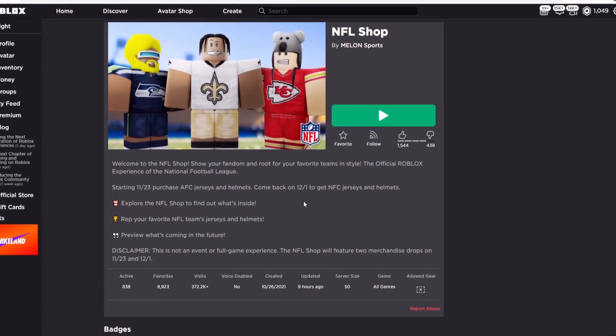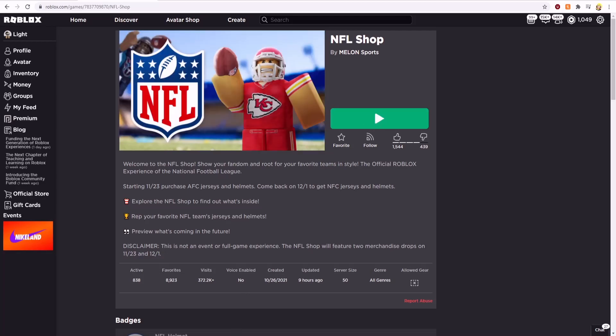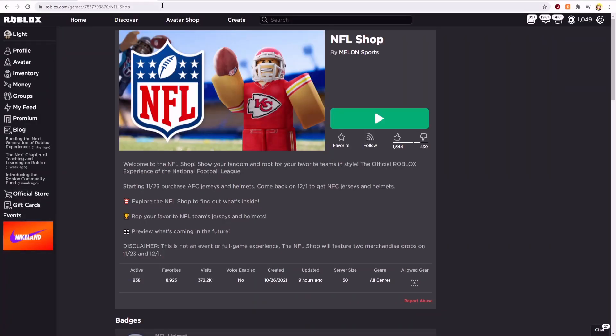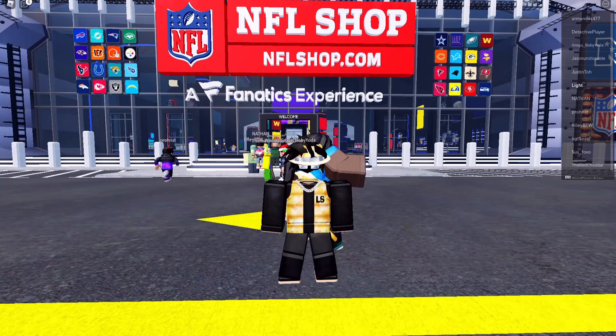All you need to do to get the NFL helmet and the badge is just join the game. Click on the green button and you'll receive the badge and the item. Some people just receive the badge and not the item — it took me a while to get the item because you need to delete the badge from your inventory and then join the game again, and you'll receive the badge and the item.